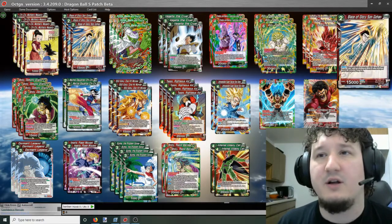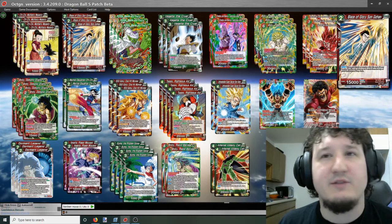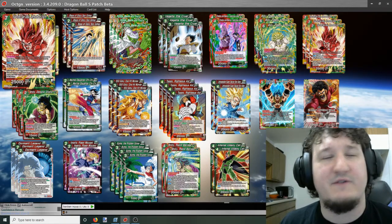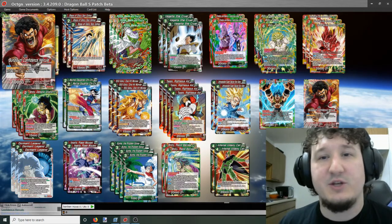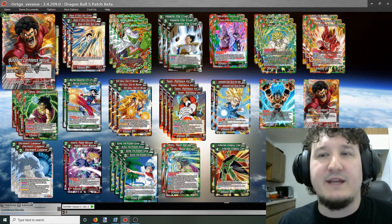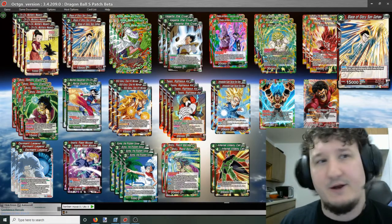We're running three Blaze of Glory Sun Gohan. This is the red version — when you combo with it, you mill the top 3. We're using this to set up one of our win conditions: Kaoken Sun Goku Defender of the Earth, which requires 20 cards in our discard pile. With our leader's cycling ability and the fact that we're comboing pretty much every battle, it's easy to get to 20. These help when you end up 4 or 5 short around turn 5.